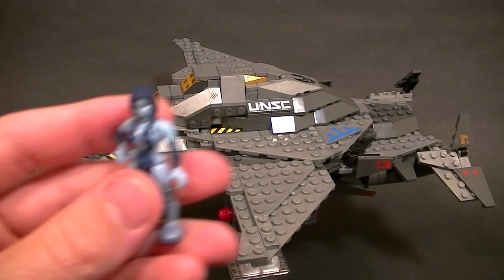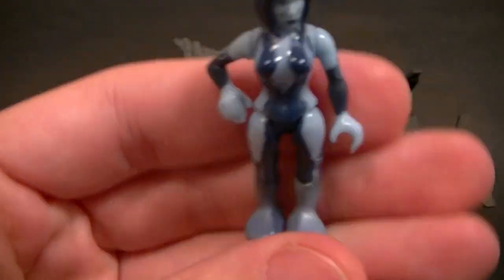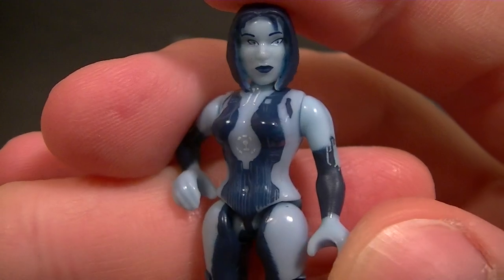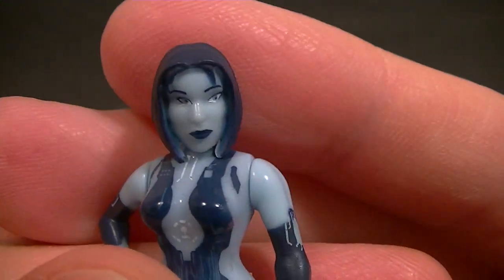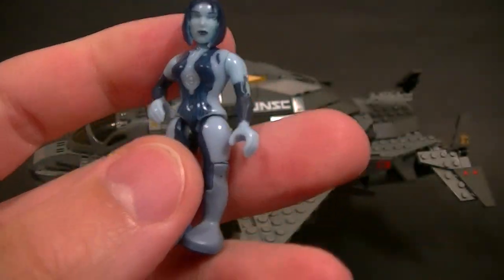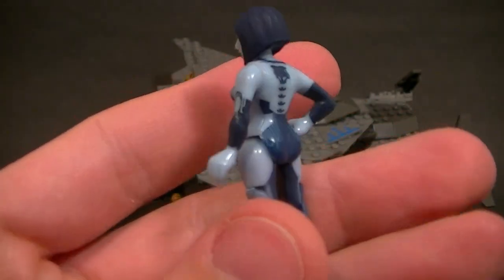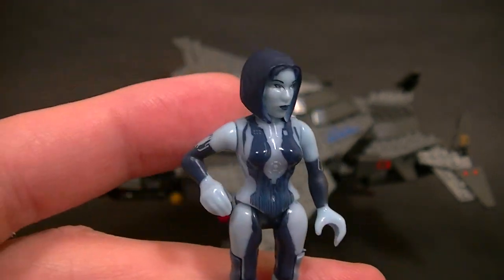We have a remold of Cortana — this time she's painted rather than molded in translucent plastic. The paint job is alright; we do have some of that electronic-looking line work throughout, which is pretty cool. The face is a little bit lacking, which is a little disappointing. I'd really like to see a new Cortana mold with some articulation, but this is still a pretty cool figure that a lot of people are happy to have.